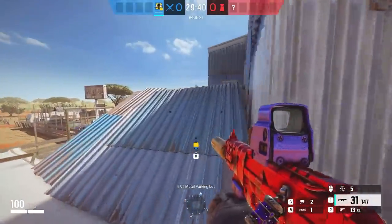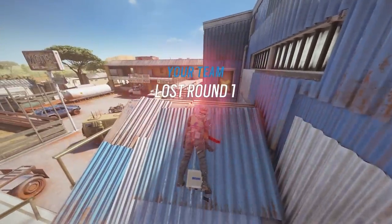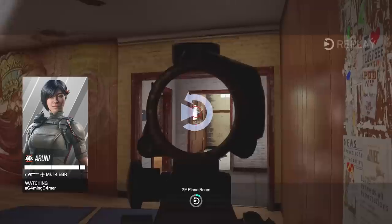A smart attacker is going to be checking for different windows for a spawn peak, but the line of sight is also at a really weird angle so it's still going to surprise them.